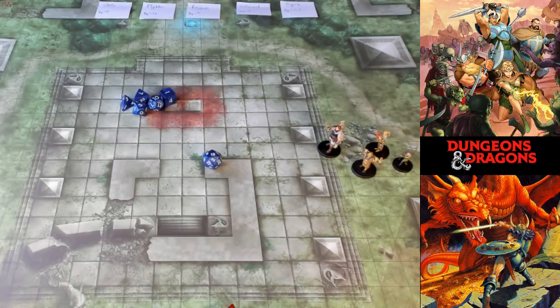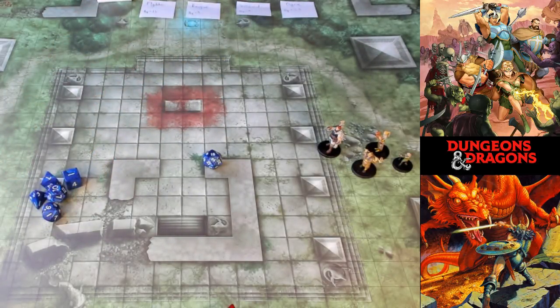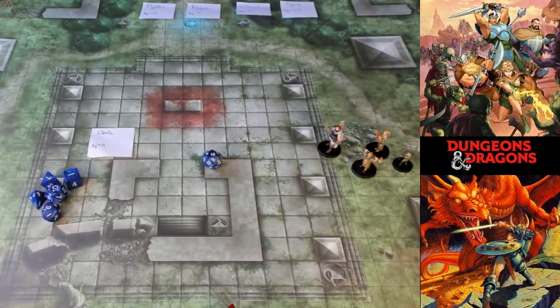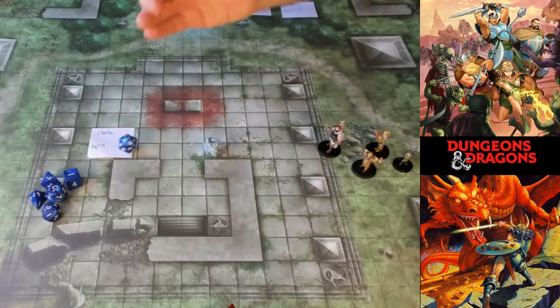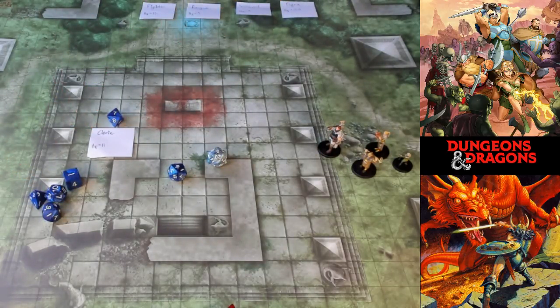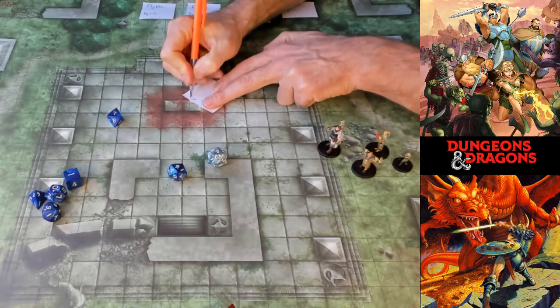The players indicated they want to be sneaky, so I'm going to get them all to make a stealth check, going through it bit by bit. Starting with the cleric: the cleric gets disadvantage because it's wearing heavy armor, so I roll two dice and take the lowest. The stealth modifier for the cleric is minus one. The lowest result was an eight, making it a seven. So the cleric's stealth check is seven.